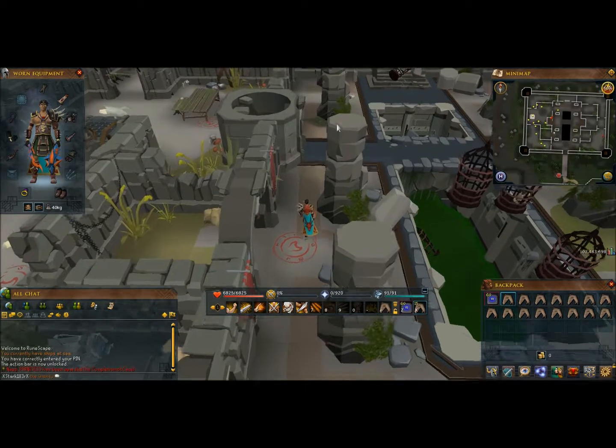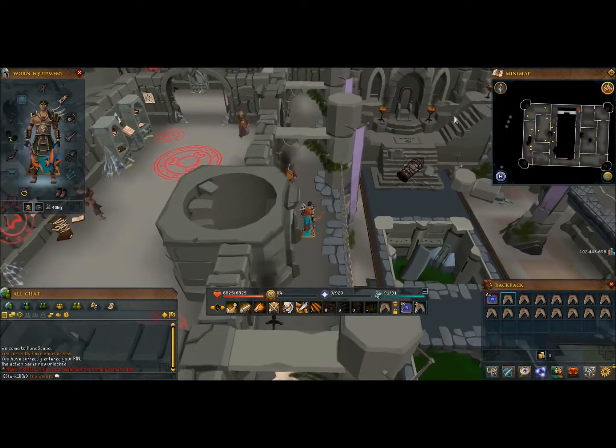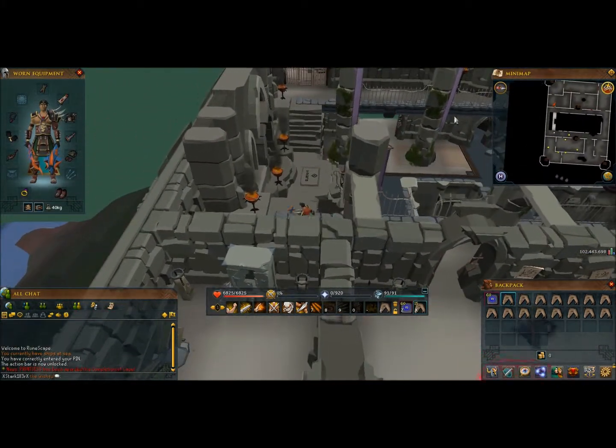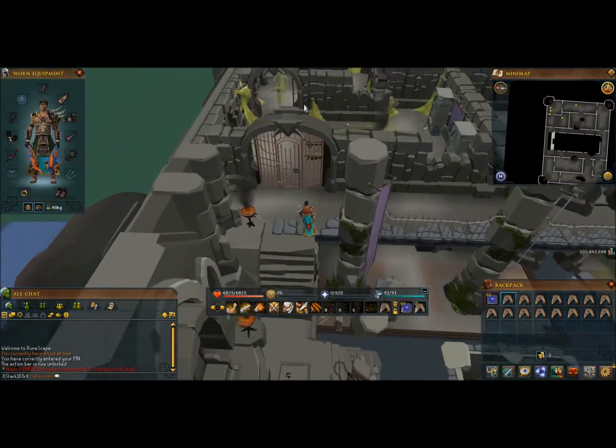Then head up and over to this side of the Slayer Tower. Go through the gate and the Aberrant Spectres are right there.